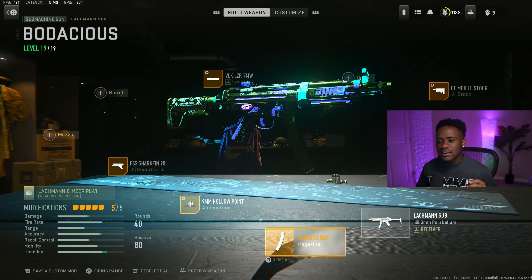Go ahead and copy down this Lockman Sub class. This is another gun that's literally in the top three SMGs in my personal opinion. It's just that I really feel like it's a tad bit weaker and a tad bit slower. At first this gun used to have some quick mobility, but since they have been nerfing it a lot lately, it just has not been there. Copy down that setup and let's go ahead and move on to the next loadout.